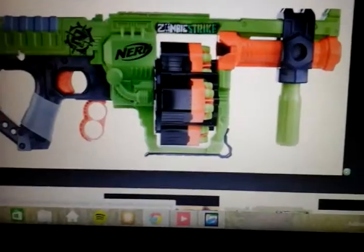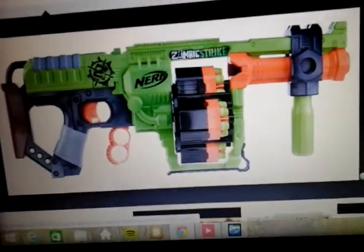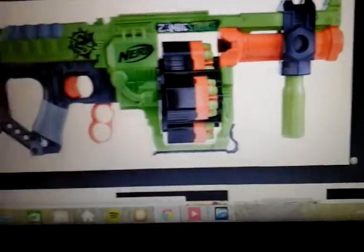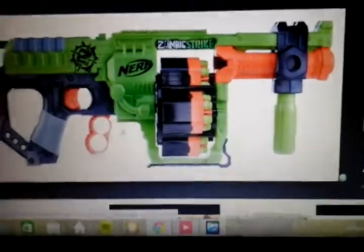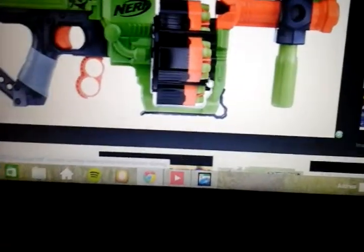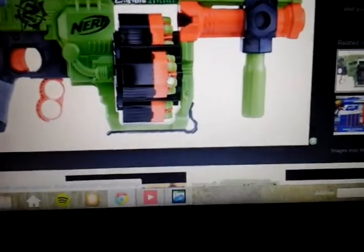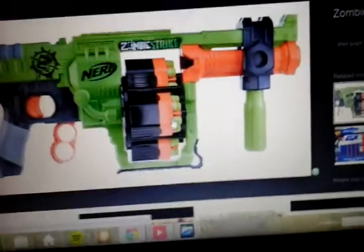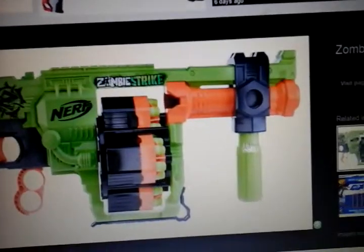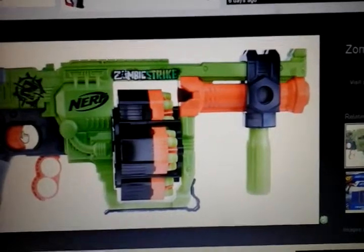This here is the Nerf Zombie Strike Doominator. I know how it works — I've not seen reviews, but other people know how it works. What you do is you load your 24 darts into the 4 rotating barrels, which are here. And then you prime this piece, then shoot.